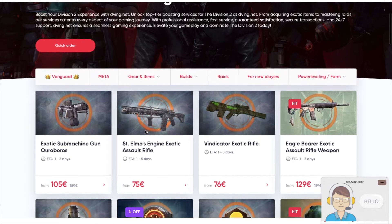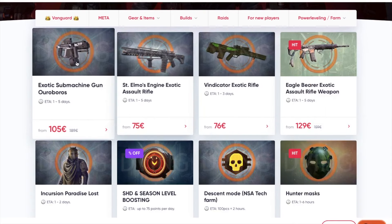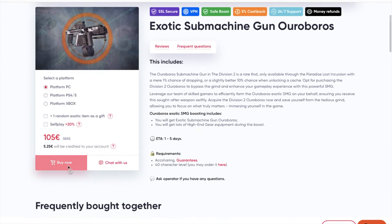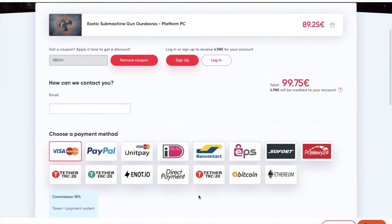Quick word from today's sponsor Deeming.net. If you don't have enough time or good teammates but still want the best items in your game, Deeming.net is set for you. They have an amazing team on consoles and will complete your orders super quick. Right now with my promo code RBDIFF you will have a 15% discount on all services. Drop your comment below or contact the operator if you have any questions.